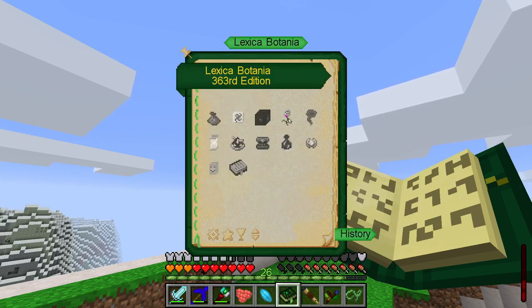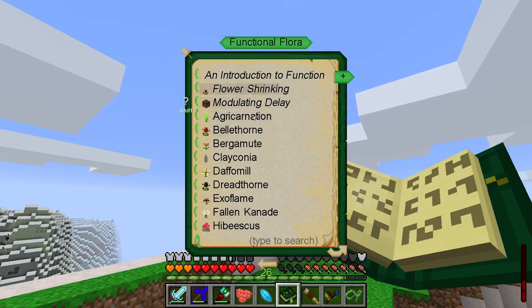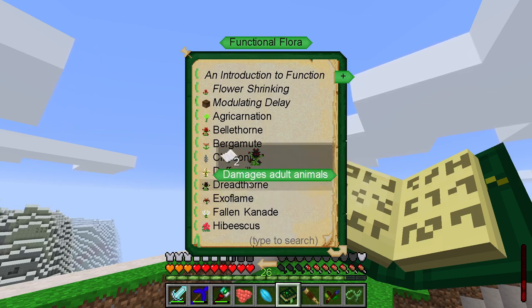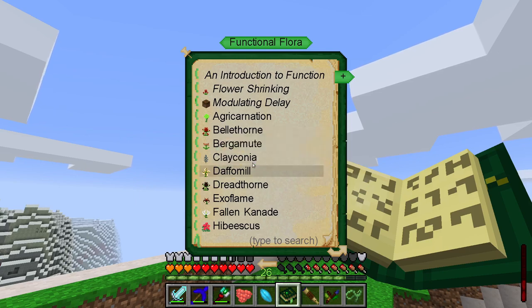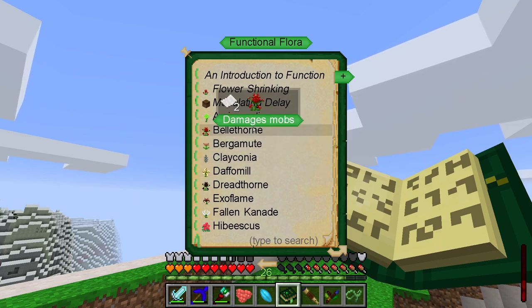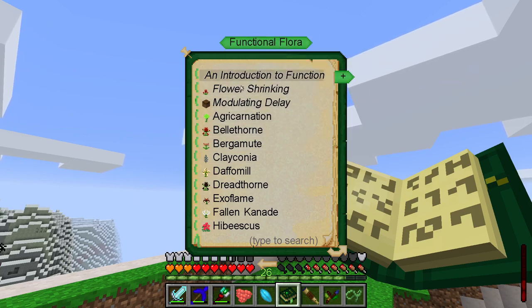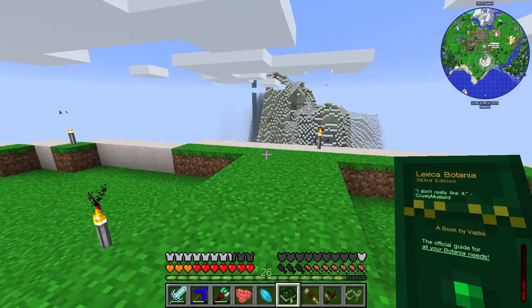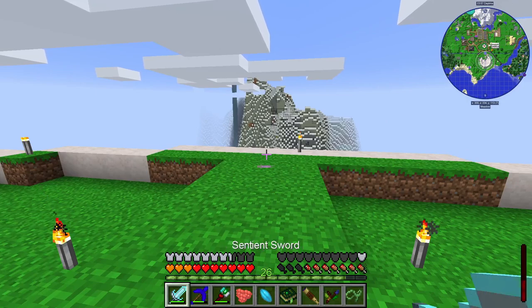There's also all these functional flora that use mana to do stuff. The exo-flame is the simplest — it makes anything that burns run faster, but uses mana to do so. You can damage animals, move things around, create clay, absorb mobs. There's lots of different things, but so far I haven't found anything that looks enormously useful. We'll see how it goes.